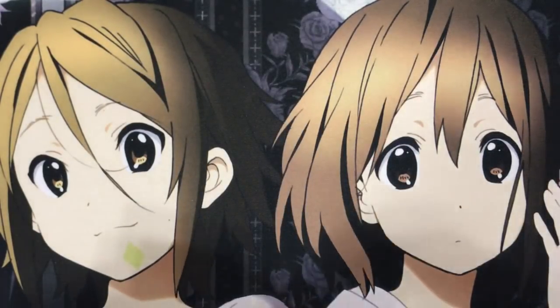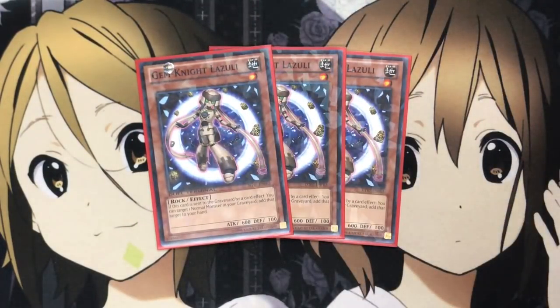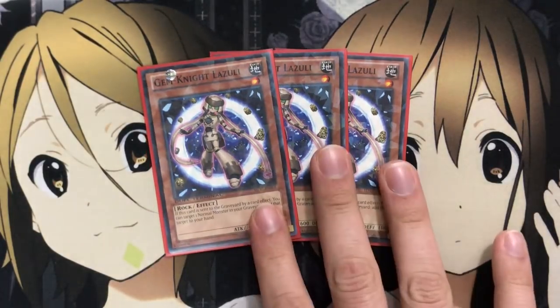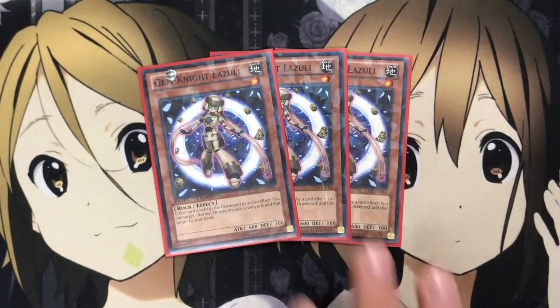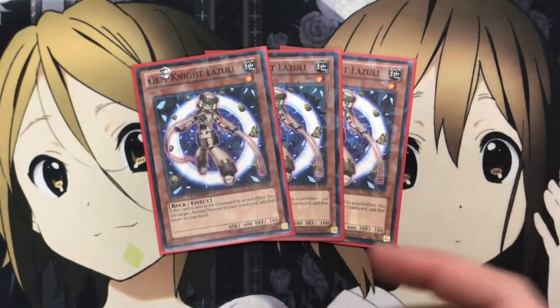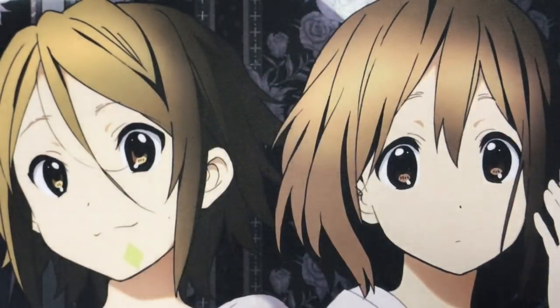I also run three Gem Knight Lazuli. If it's sent to the graveyard by a card effect, you can target one normal monster in your graveyard and add it to your hand. Unlike Obsidian, this doesn't have to come from the hand, so you can get this off with Brilliant Fusion or even Foolish Burial. You can recycle back resources like Tourmaline or Lapis depending on what you need for that fusion, keeping hand consistency for later fusion plays, which is very important.